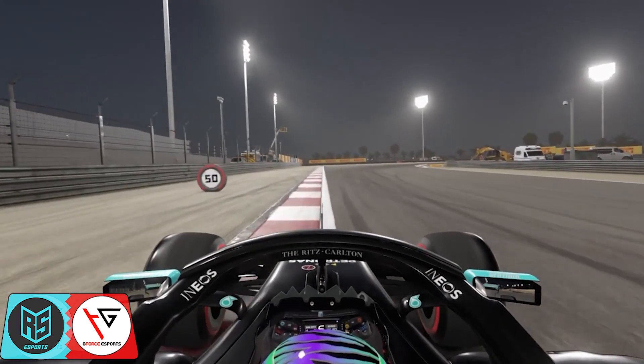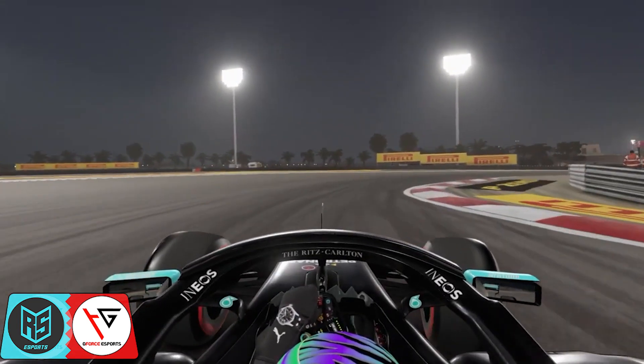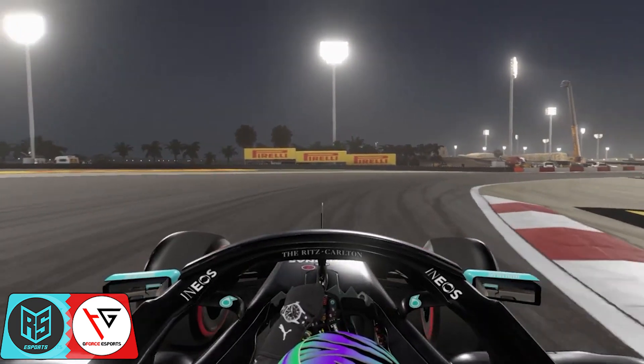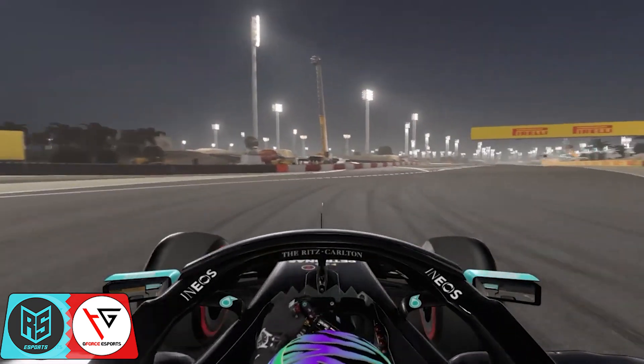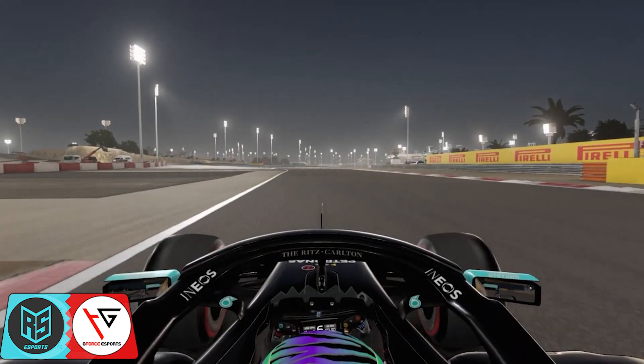We're going to have half our car off the track to open up the entry of the corner, go down to second to help the rotation of the car, but then short shift straight up to third and avoid that curb on the outside of turn four as it will unsettle the car.